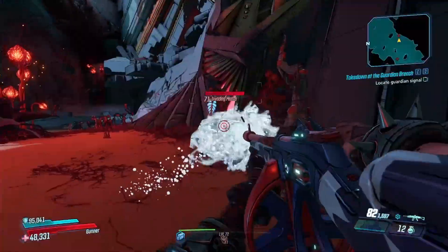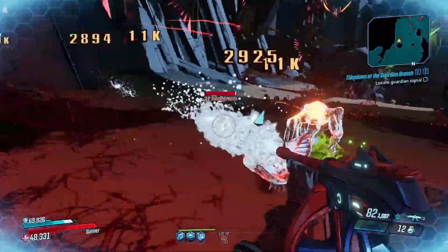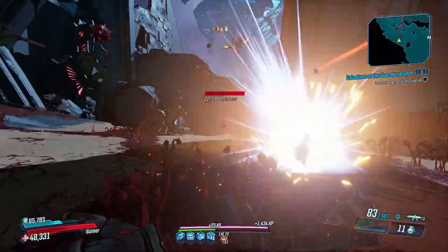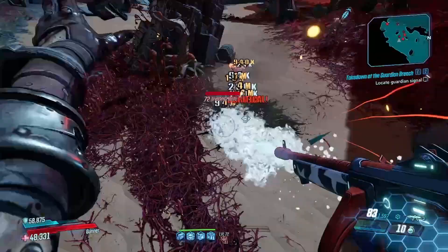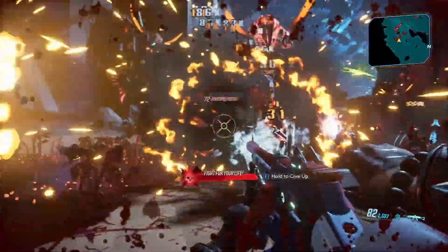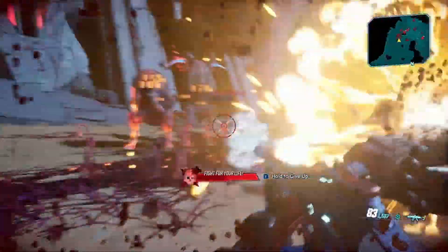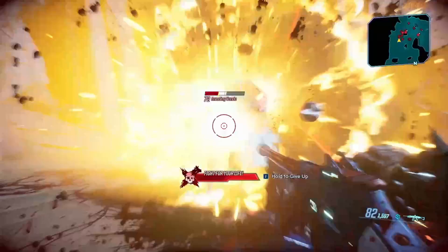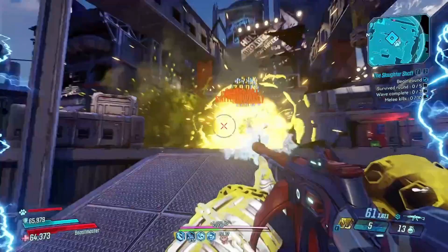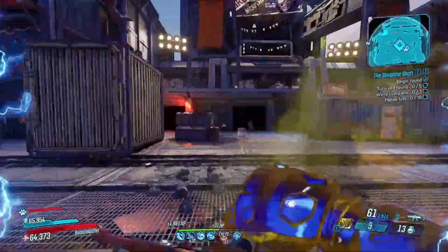It falls off pretty hard at True Guardian Takedown, but surprisingly enough it is still able to kill — not fast, not at all, but honestly I've seen much, much worse. Anything below True Guardian Takedown though, it's actually pretty solid. This is just a very good mobbing weapon, and being a flamethrower-type weapon does actually offer it some pretty solid synergies.